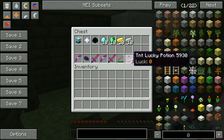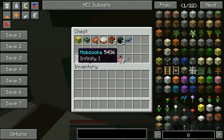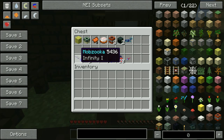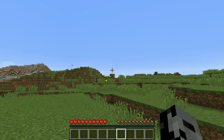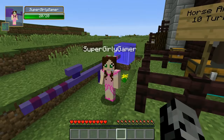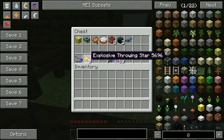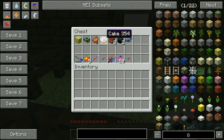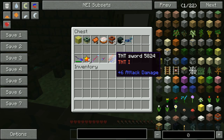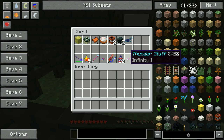Also for ten iron ingots we can buy TNT lucky potions to throw at the other person — those look absolutely amazing! We have two people trading today. Over here for a sponge we get the mob zooka — this literally will throw mobs at the other player. It's completely random, it might not even be a bad mob. Also in here for end portal frames we get five exclusive throwing stars. For a saddle we can get the power wand — this is another explosive one.